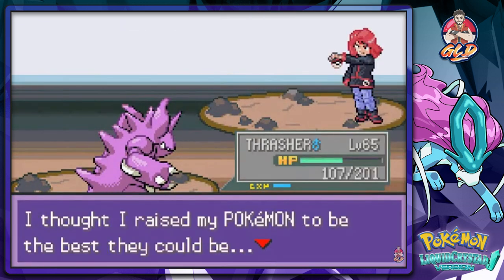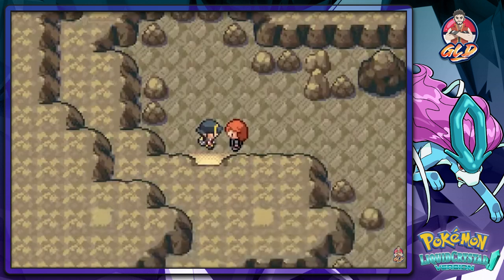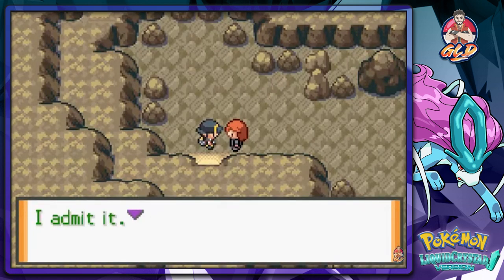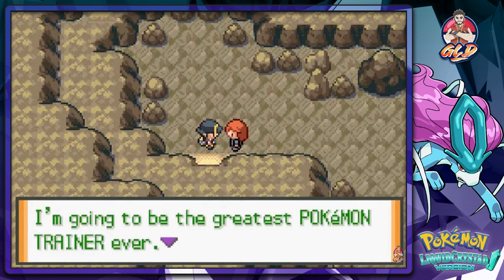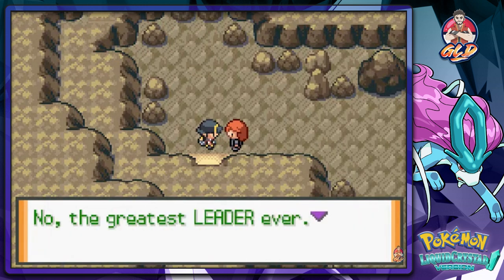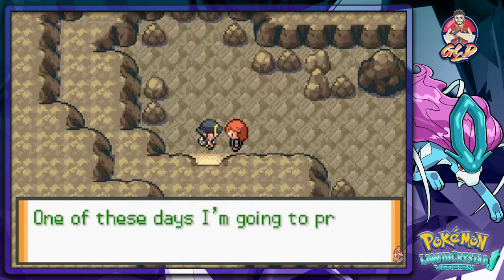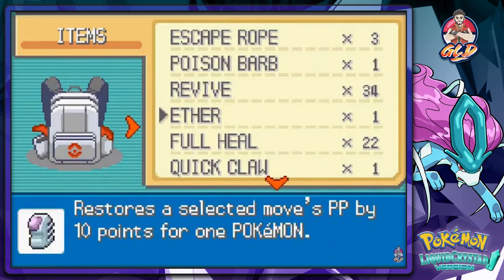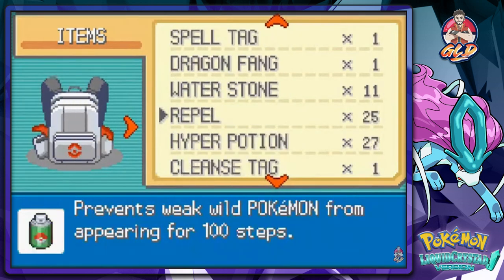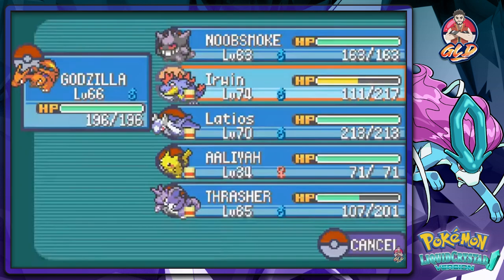Silver says: 'I thought I raised my Pokémon to be the best they could be, but it still isn't enough. You won fair and square, I admit it, but it isn't the end. Something big will go down — just wait and see. I'm going to be the greatest Pokémon trainer ever — no, the greatest leader ever. Team Rocket is behind me and the whole world is in front of me. One of these days I'm going to prove how good I am by beating you.' Although I've beaten him about six times now — just saying.